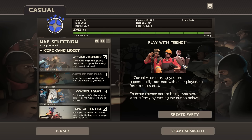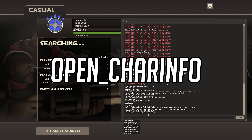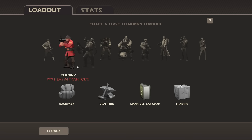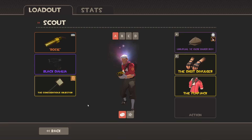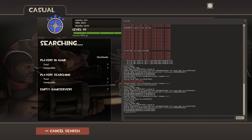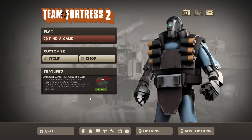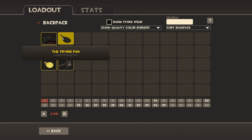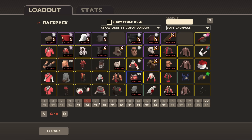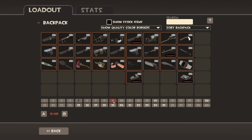What you do is you start your search, then type into the console: open_charinfo, press enter, and you can actually do everything in your backpack like you would before - edit your loadouts and stuff like that. When you press back again you'll be taken straight back to your casual search. This is insanely useful for those people who want to change their backpack around or look for a certain item really quickly before getting into a casual game while still searching.